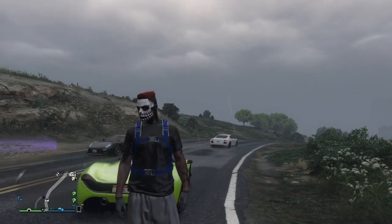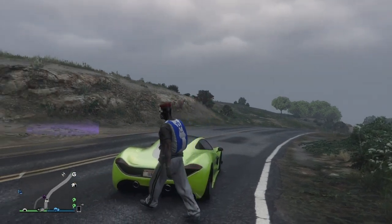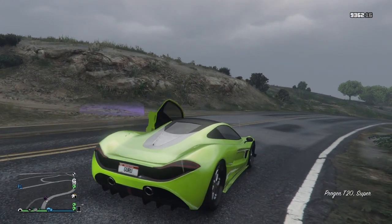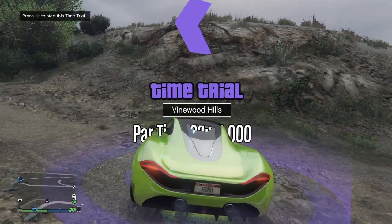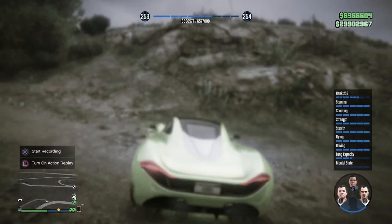It doesn't have to be the Israel parachute bag, but if you want to be like Dom ZNT, use the Israel parachute bag. We've already proven you don't need it to bring back duffel bags, so keep that in mind. Pull up to the time trial with your vehicle, hit right d-pad, then hold down on the d-pad once the time trial has started.